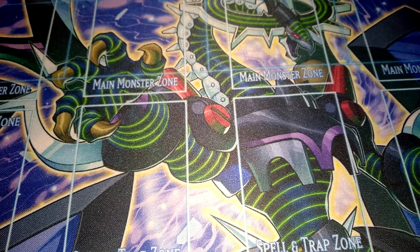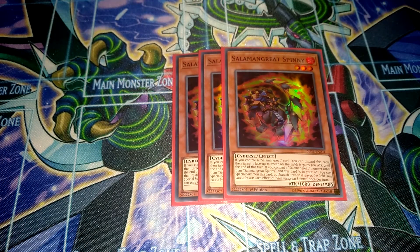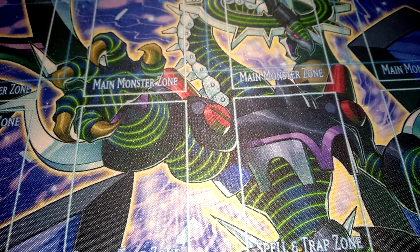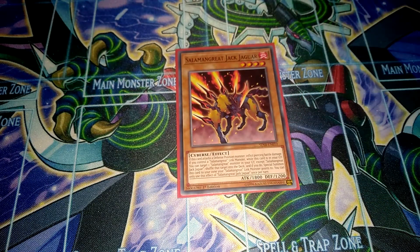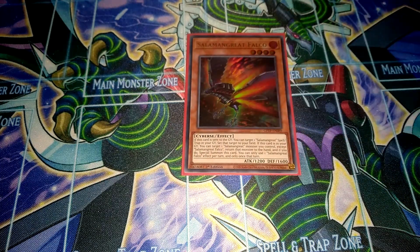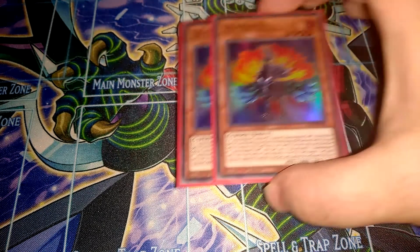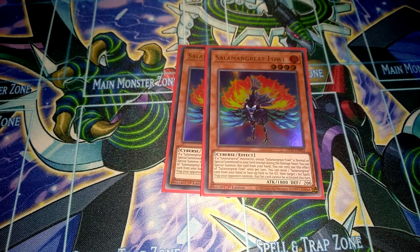Then of course I use triple Solomon Great Spinney, because now we have Minarstallio back, so there is a good reason to use it. It's a really amazing card. Then I still run one Solomon Great Jack Jaguar — really amazing to bring out with Minarstallio if you already have access to Cassel by other means. Then one Solomon Great Falco, pretty good to recycle your Splendor Trap cards. And two Solomon Great Foul to make some rank 4 plays.